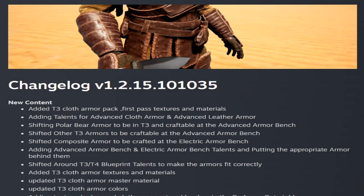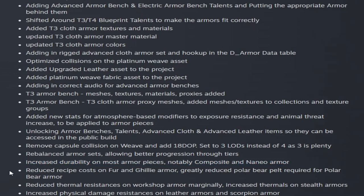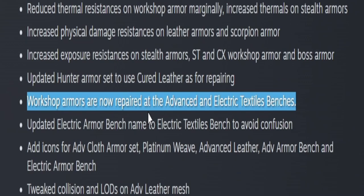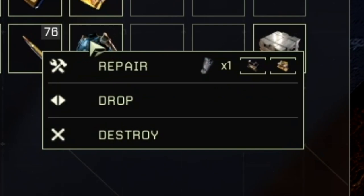We've got the changelog this week. In the new content, they added all the new armors and benches we just displayed and made the different changes to the tiers — rebalances of the armor sets allowing better progression through the tiers. They increased the durability on most armor pieces, notably composite and Nano armor, and made some armors cheaper. They increased the physical damage resistance on leather armors and scorpion armor. Workshop armors are now repaired at the advanced and electric textiles benches.